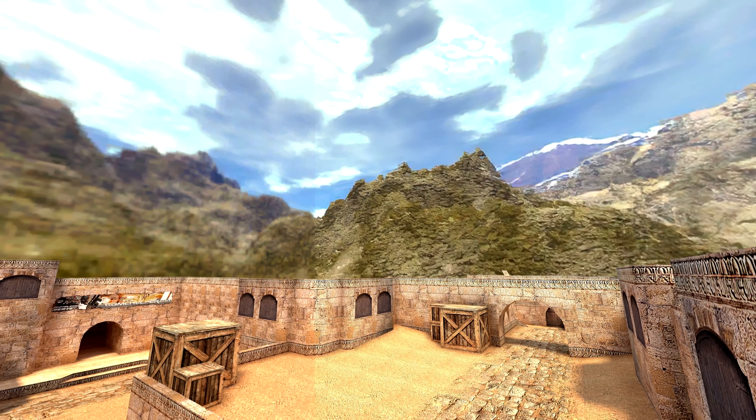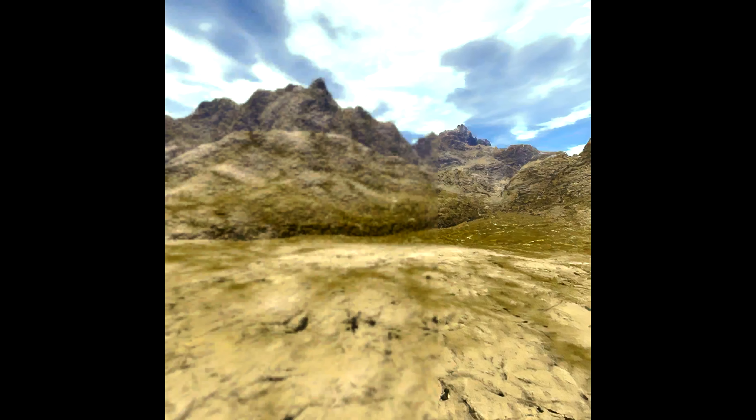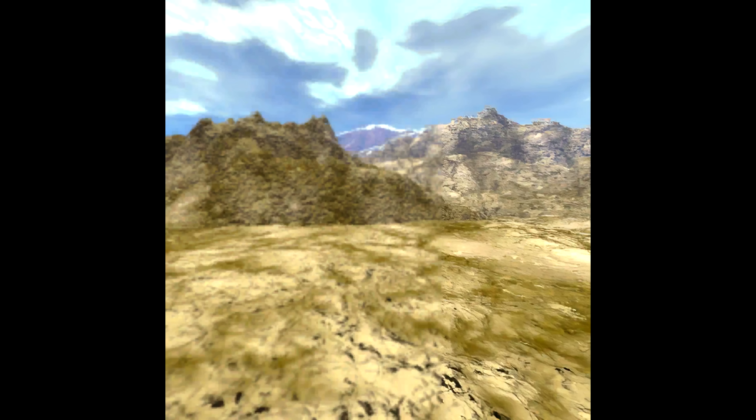I also upscaled the skybox, which was harder because it was heavily compressed and with lots of mistakes around the edges of the mountains. I shrunk the originals down to half to reduce these artefacts, then upscaled from there and I'm happy with the result, even though there are a few bugs like a huge hole right through the top of this mountain here.